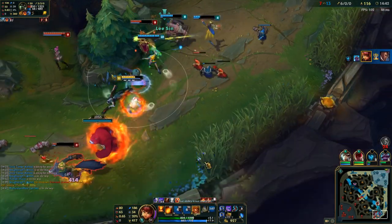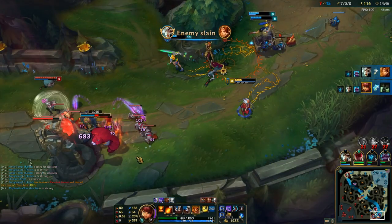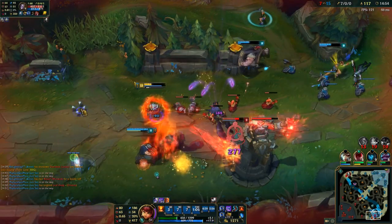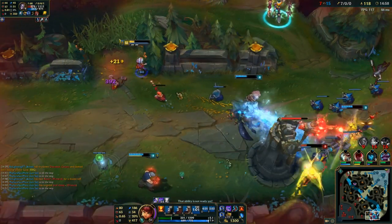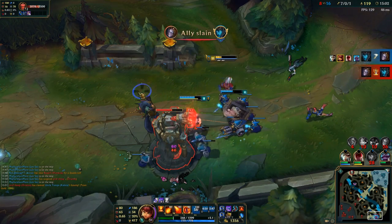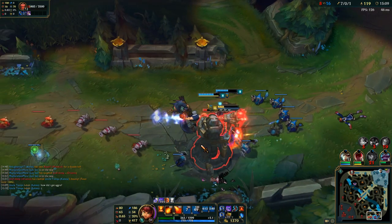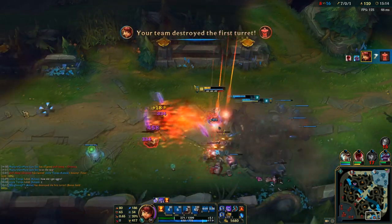Then Leona goes on me — look at my Tibbers, it's destroying Leona. So that was a really good fight for us, just because I was aware of what was going on. I Flash QW'd Orianna just to get the stun off, and then my team finishes her off. Unfortunately Kalista dies because she accidentally took aggro from the tower, but that's fine. We're going to get this tower as well as those three kills. That's a really huge advantage for my team.